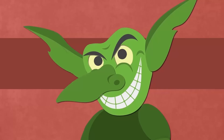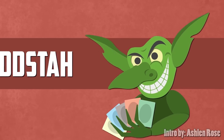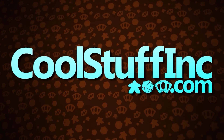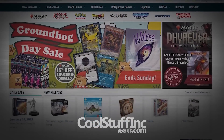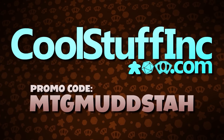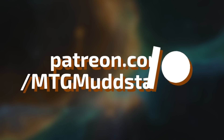Goblin Launch Detected. This video is sponsored by Cool Stuff Inc., with free weekly content and free shipping on orders over $150. You can save 5% site-wide by using the promo code MTGMudsta. If you're looking for a direct way to help the channel,